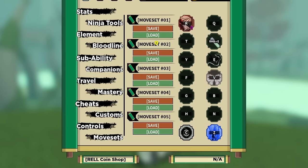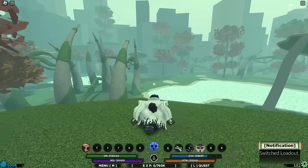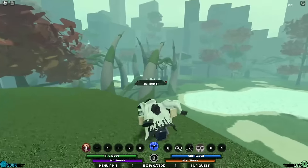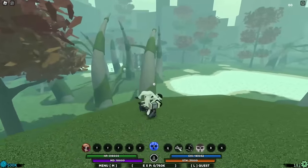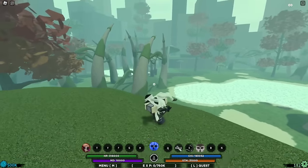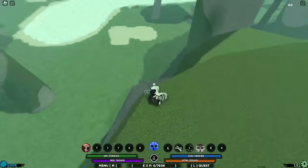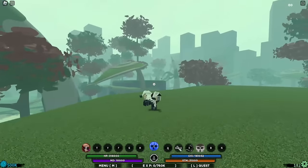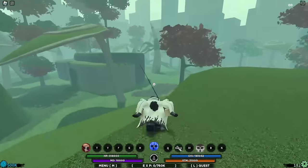Let me show you the location real quick and use the moveset. I was farming bosses earlier. From the slug boss, all you have to do is go all the way over to this hill and then go right there — you'll be able to see the scroll instantly.